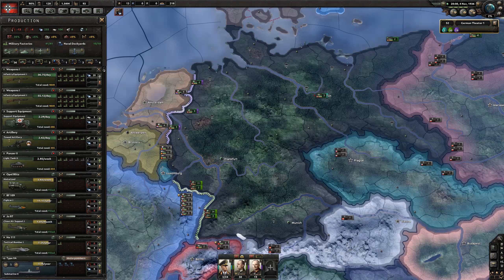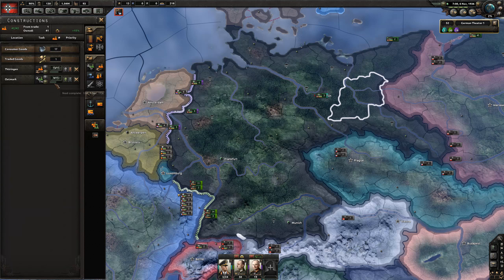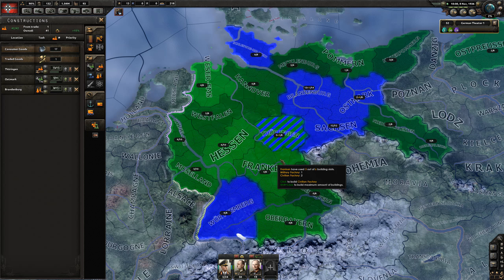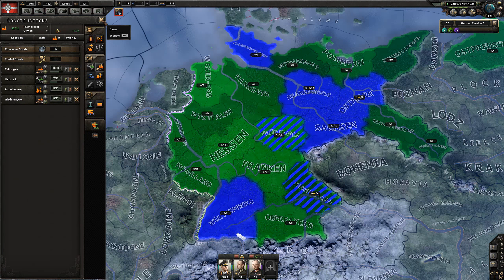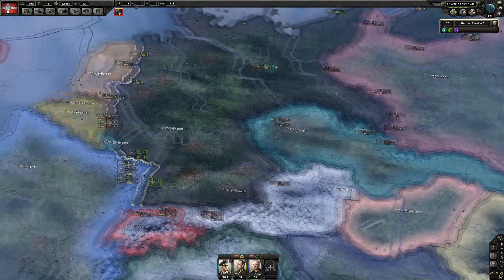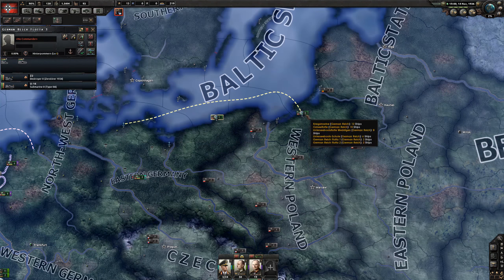How are we going for factories? We have three more civilian factories to go and then four military factories. I'm going to add one synthetic refinery to the list and then we want more civilian factories, so let's throw six more in there. I normally build in my core cities first and then sort of expand out, because if we get attacked and they break through, we lose those factories. We've got plus 13 army experience - I'm just going to let that build up until we go to war and then we'll change our template.